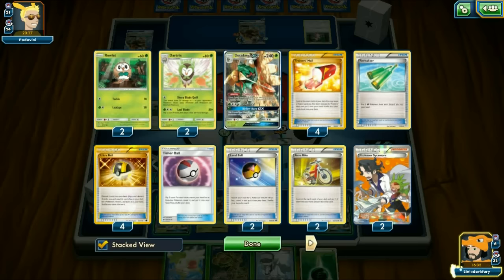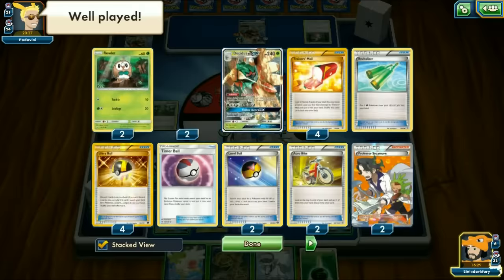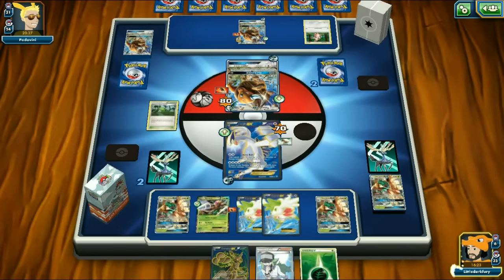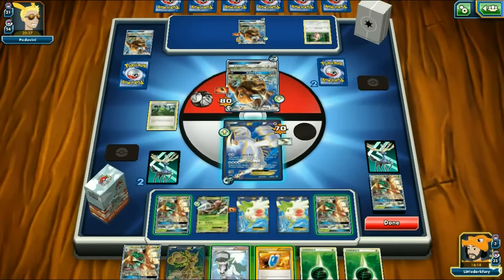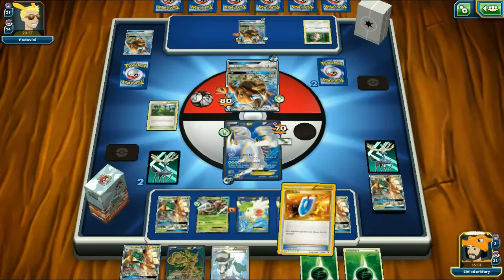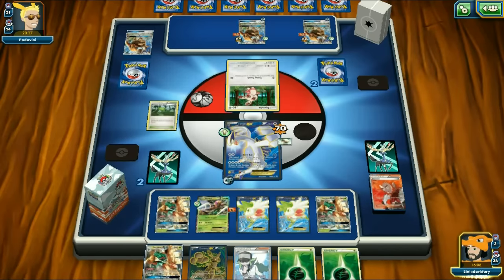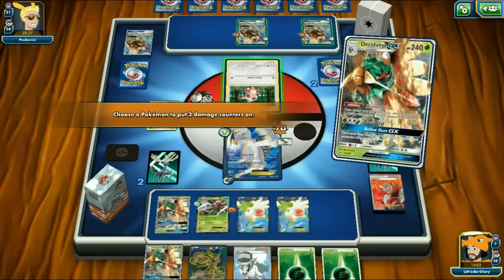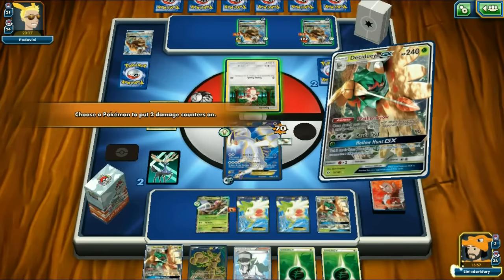We can't get a Decidueye going yet - Acrobike gives us Ultra Ball, so we can dig for Shaymin. We get rid of N and Sycamore from hand, grab Shaymin. If we had an explosive turn we could have gotten three Decidueyes and taken out the Eevee to win. But not looking like it. We still have Lugia applying pressure. Looks like all four Decidueyes are in the deck except one prized Rowlet, which is okay.